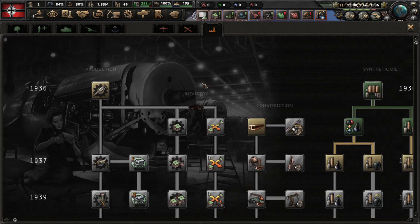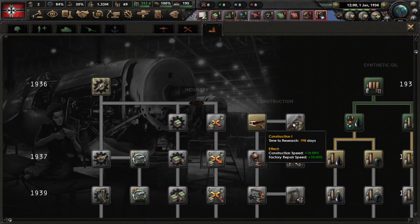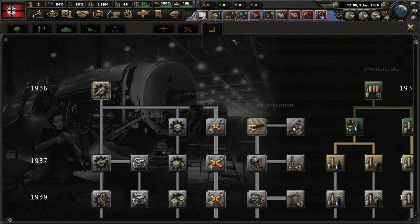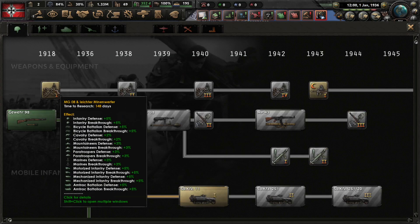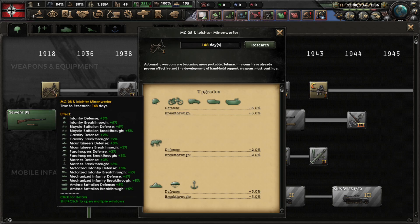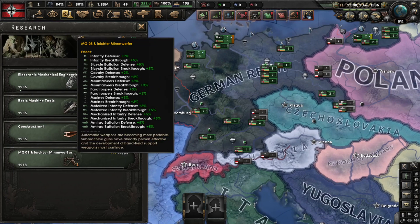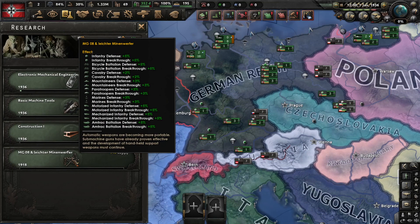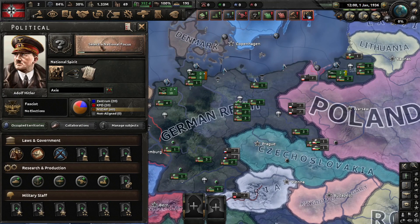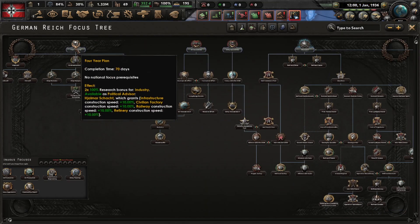In industry, go with construction and click here. You can pick whatever you want but I would research the one that gives you a nice buff to a lot of divisions. For the focus tree, I would pick first Rhineland or the Four Year Plan.